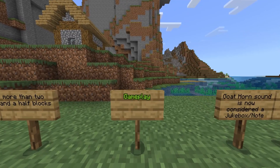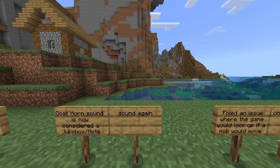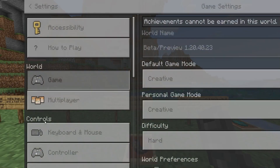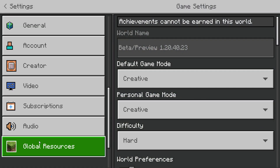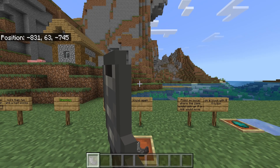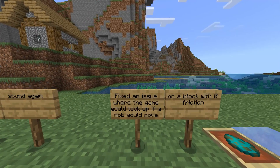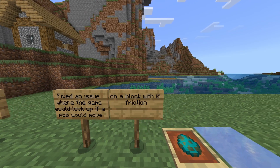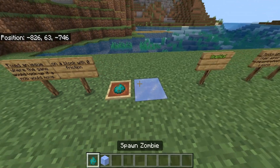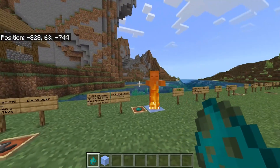Gameplay changes: goat horn sounds are now considered a jukebox/note sound again. If we play this and go into audio settings and change the level to around 18, for example, it's a lot lower. Also, they fixed an issue where the game would lock up if a mob moved on a block with zero friction — things like ice. Basically, if a mob was on ice and moving, it could freeze your game.